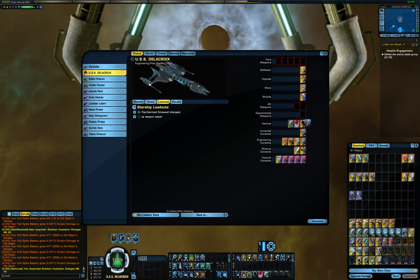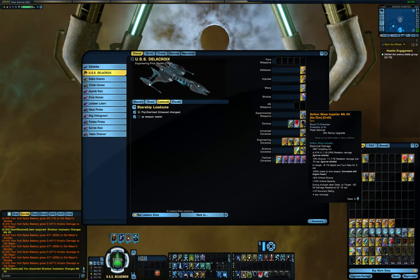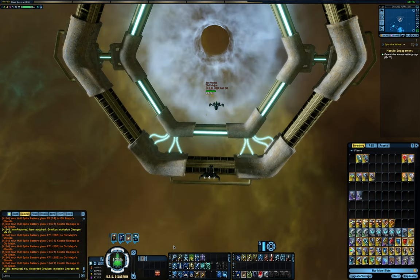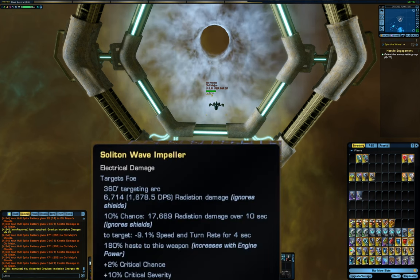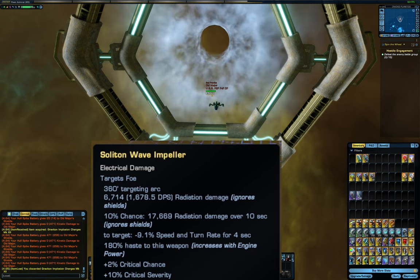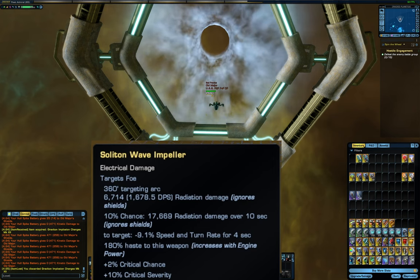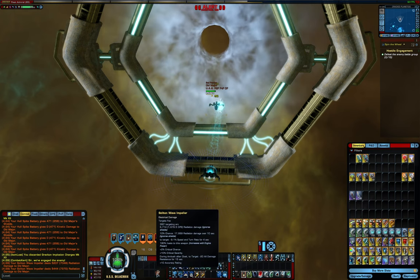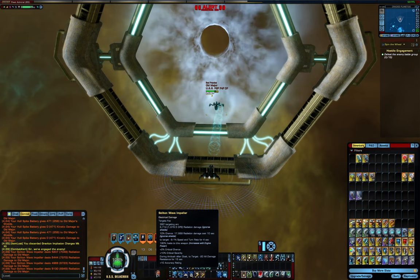Let's start with the obvious good one: the Soliton Wave Impeller. This is a great experimental weapon. If this is what you have and you don't have anything else on this list, just use this. Most of these other weapons I don't have account unlocked — only on this character. My other PvP toon is KDF and just uses the impeller, and I've never thought I wish I had something else, because it performs amazingly. It says the radiation damage it does is 100% shield penetrating — ignores shields.